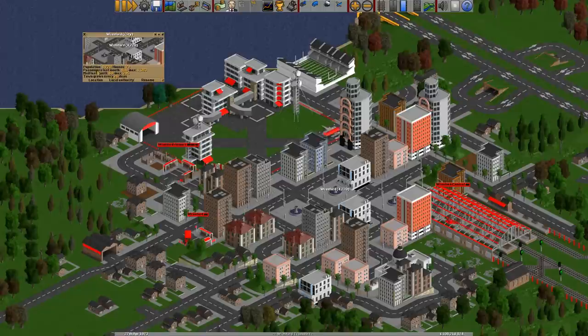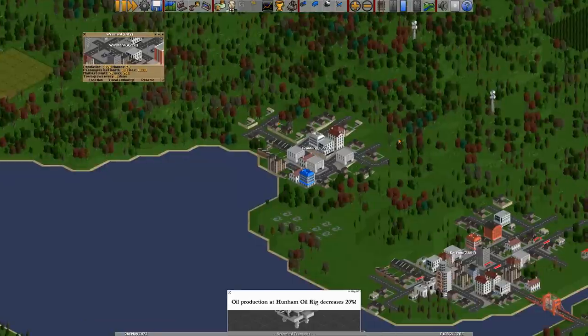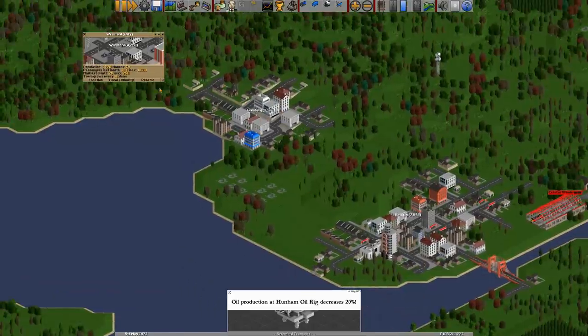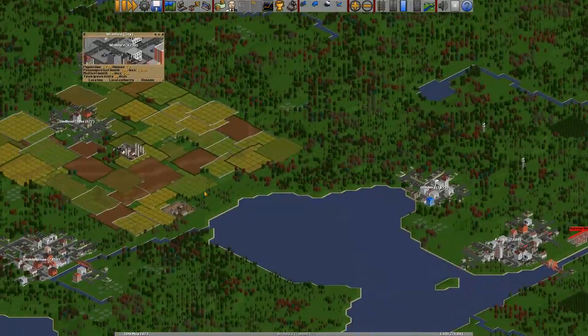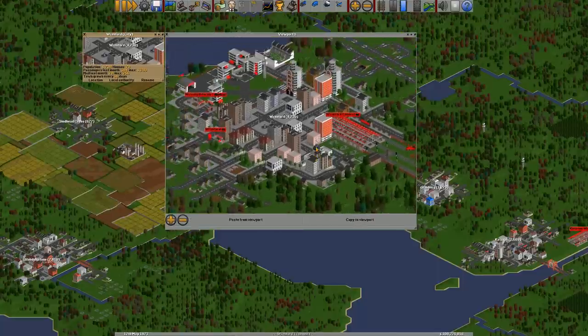The next button in this list is location, and what that does is take you to the city. So if for some reason you've scrolled off somewhere else and you want to compare another city, you can click the location button and it will send you back to the town or city. If you don't want to go back but want to open a viewpoint, you can hold control and then click the location button, and it opens a viewpoint onto that city.